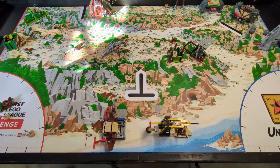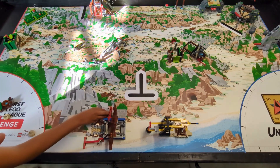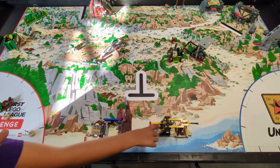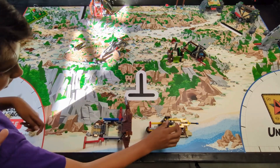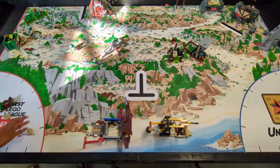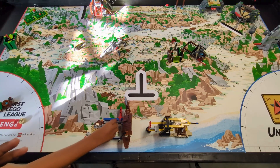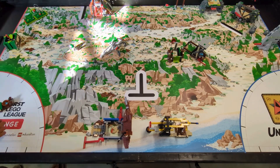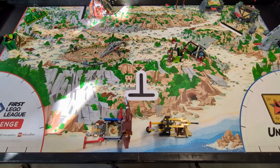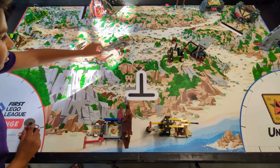For run three, we go over here, pull this out, and push this. Then we reach over this and pull this thing up. We also drop off the flag here while we're doing that. Also in run two, I forgot to say that we do this machine.